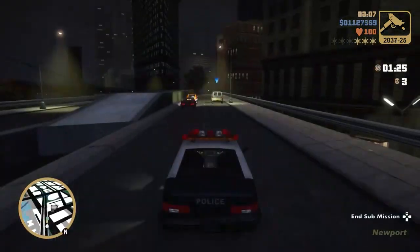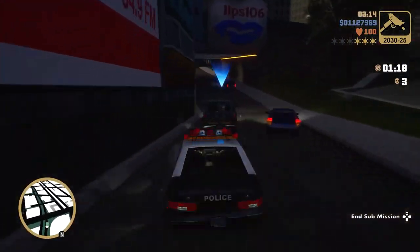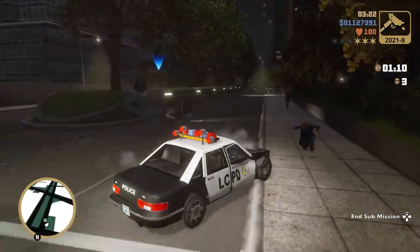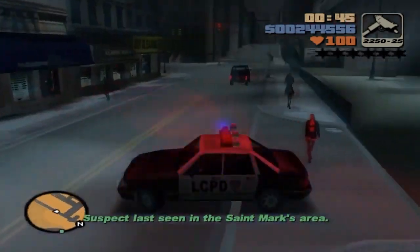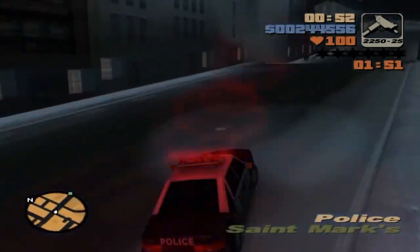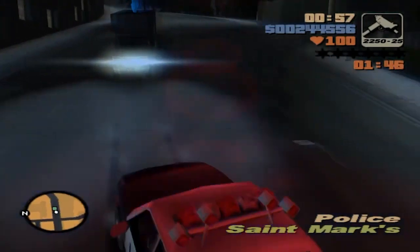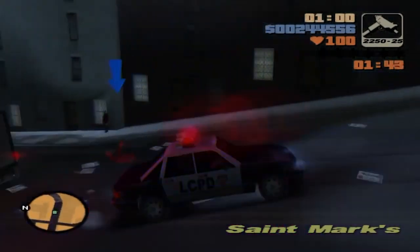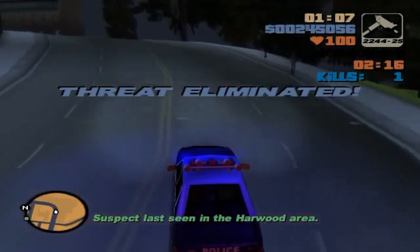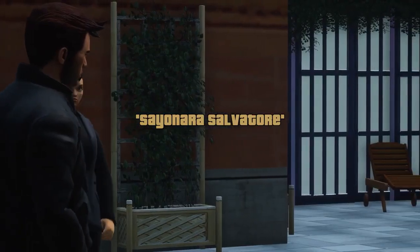What we need to do is complete 20 vigilante missions on Staunton. It doesn't have to be in a row, but you can try for that. I'm going to give you a trick with the tank on the first island later in the game. If you're playing the old version of the game, there's actually an exploit — whenever you get to a criminal, just pause the game and then unpause it. For some reason they just get out of the car, and you can kill them. We only need 20, and they don't have to be in a row. After you've done all 20 firetruck and 20 vigilante missions, head over to Asuka's mission marker.